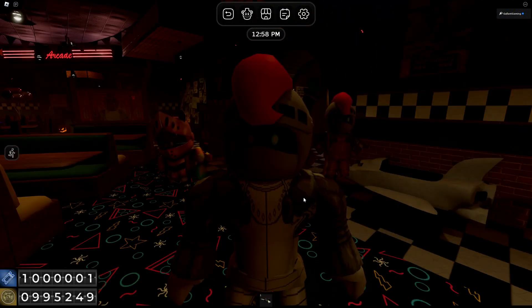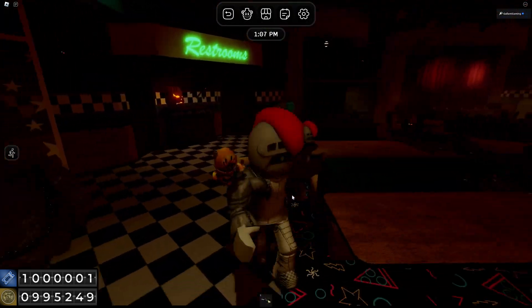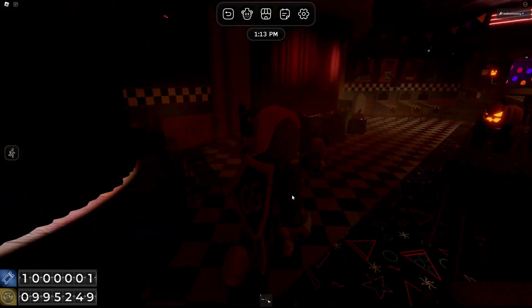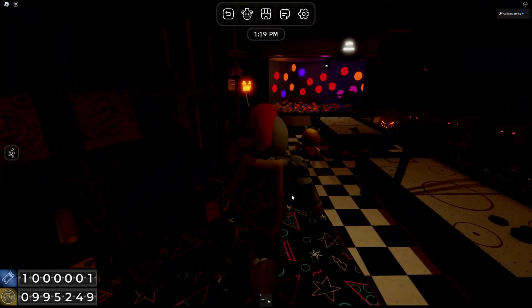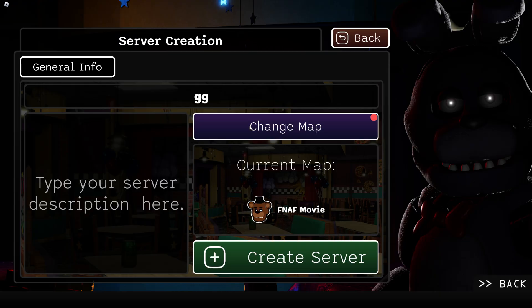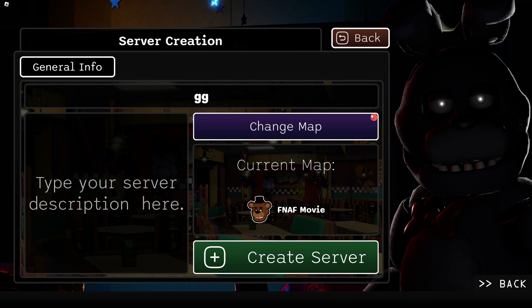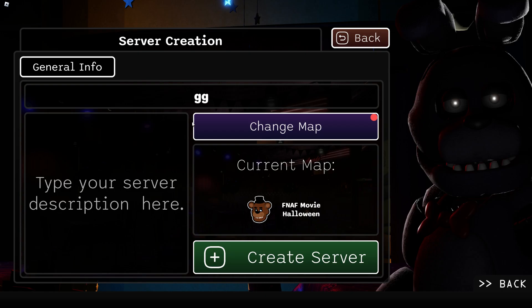Today we are in FNAF Movie RP, the Fractured Franchise. They have just released a pretty big update that includes Golden Freddy and a Halloween skin for the FNAF Movie map. If you need to know how to get this map, all you have to do is make sure when you're making your server, you hit the change map button. It does have a red icon to show you that there's a new map — select FNAF Movie Halloween.